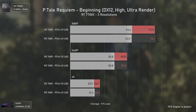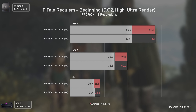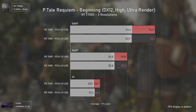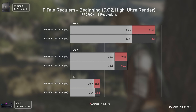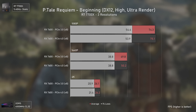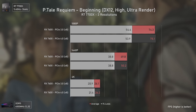A Plague Tale: Requiem actually surprised me. People say this game is unoptimized, but I really believe it is the opposite. As you can see, this game loses absolutely no performance by running this card in PCI Express 3, even when using ultra textures, which look outstandingly good in this game. The VRAM usage is fairly low and stays below 8GB even at 1440p. Really impressive.